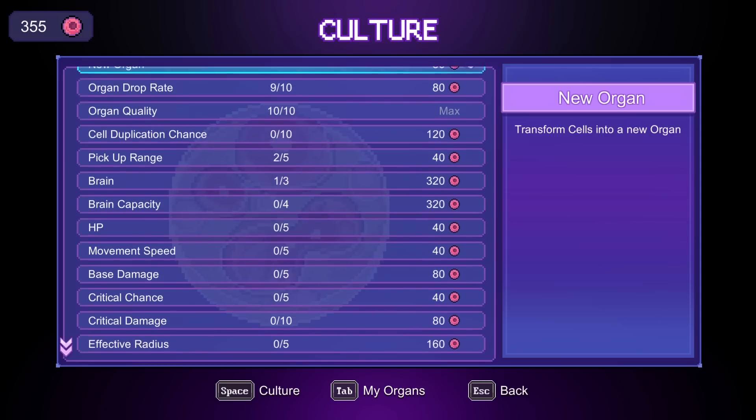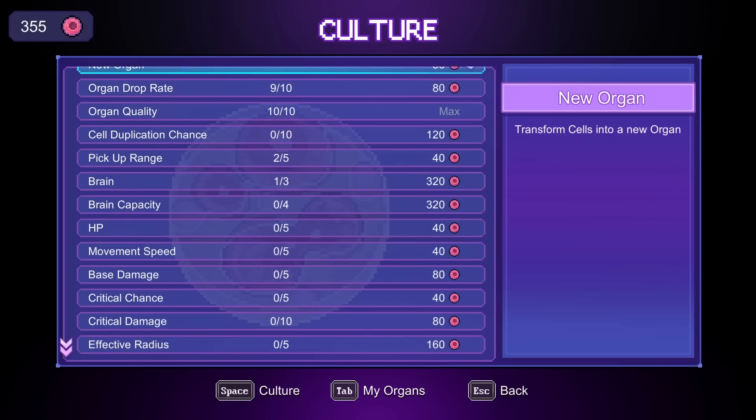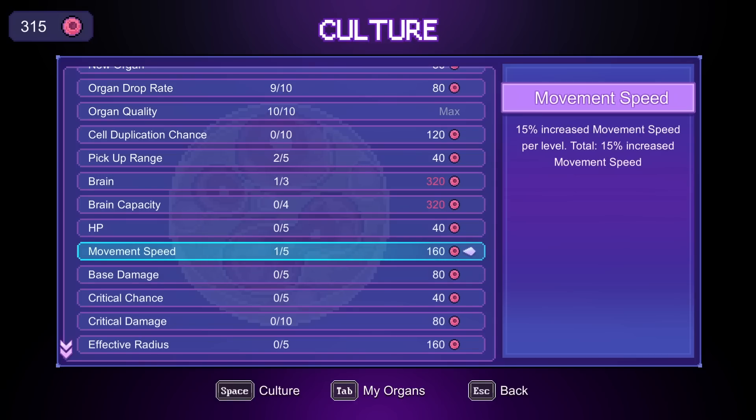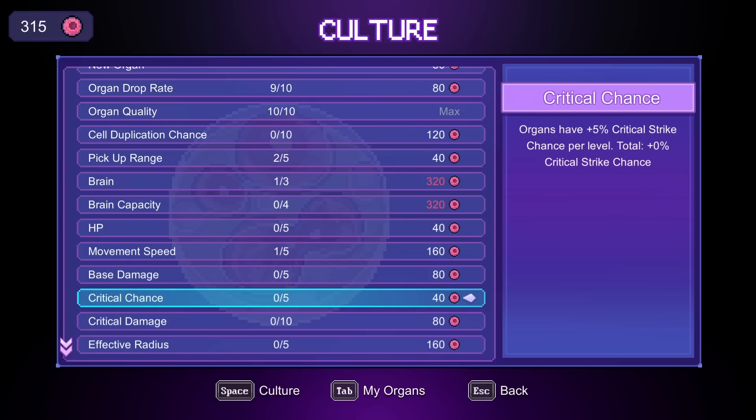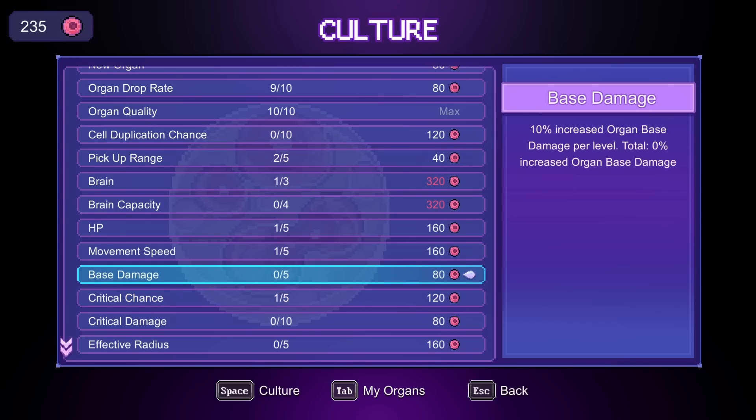We're on wave 10 now. Movement speed, HP — how much extra crit chance do you get? Five percent, that's significant for 40 cost. I think we take the HP — let's take all these 40-cost upgrades. I'm not going to worry about pickup range, we've got to worry about survival here.